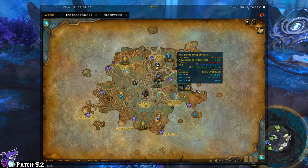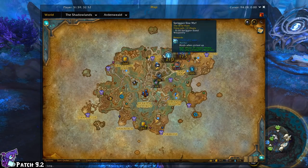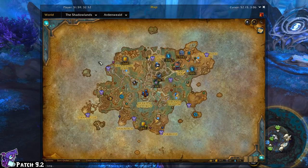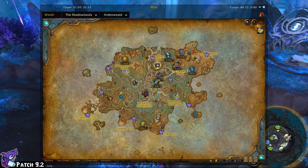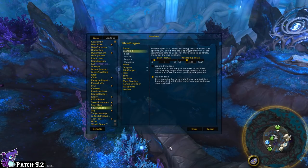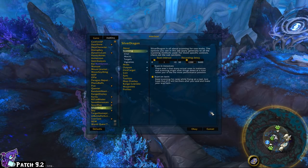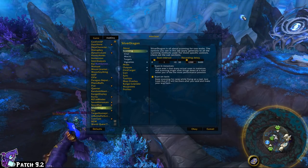The reason I did that is I need to go through this — it's time for my annual cleanup to make sure everything is tracked correctly. Now, Silver Dragon is technically not just a rare tracker for your map. It's also an add-on that will alert you to any rares that come up in the vicinity. A little screen will pop up in the corner and alert you like, hey, Death Binder Hroth or whatever is up — go kill it.